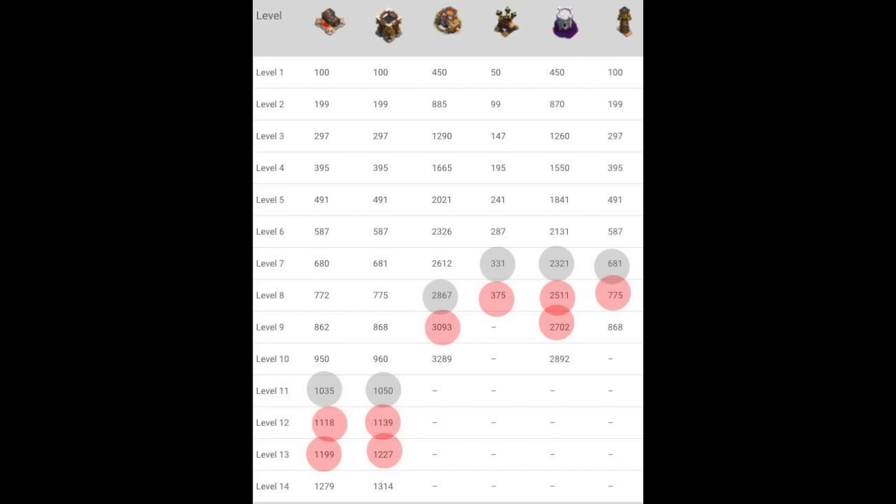That's a pretty good value compared to mortars. Look at the mortars in the next column over there. 2612 is the weight per mortar at level 7 at Town Hall 8. As you upgrade them at Town Hall 9, that adds an additional 250. And roughly a little bit less as you go up towards max, but close to in the 200s for the next few levels.